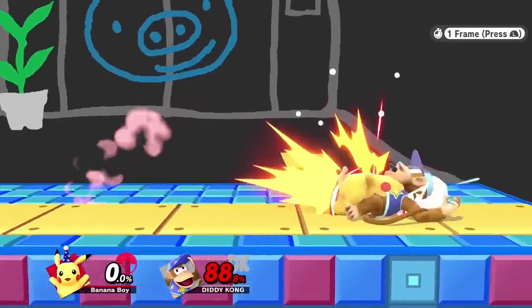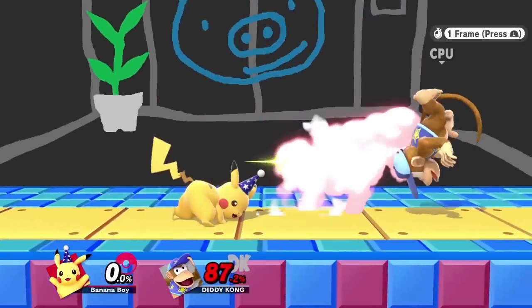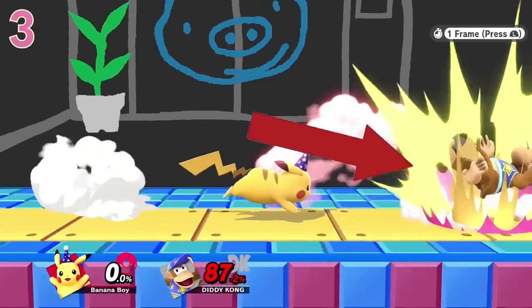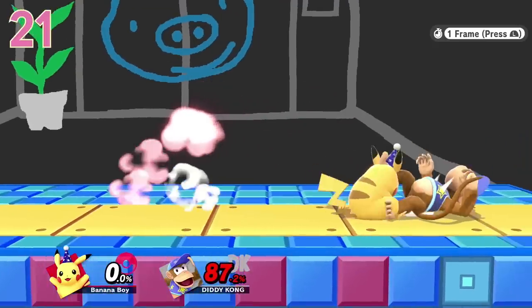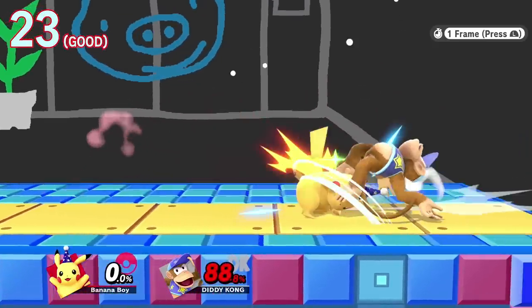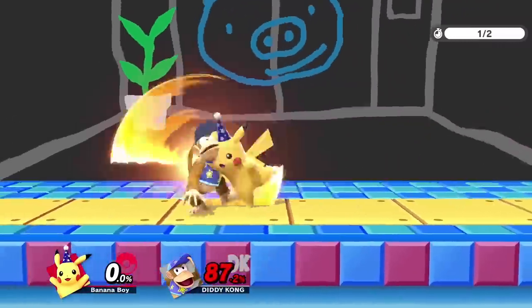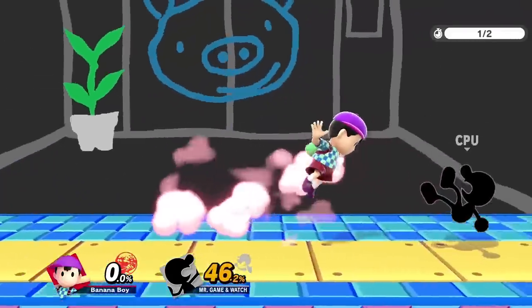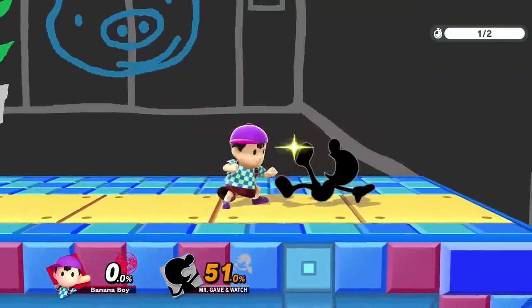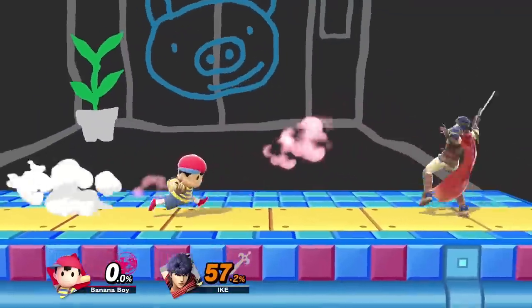To test whether you can reach the opponent in time, use training mode and set the speed to frame by frame. After sending the opponent into a tech situation, run up and get right next to them. As soon as the red sparks show up, start counting the frames they're on the ground by repeatedly releasing and pressing L. If you jab them within 25 frames after they hit the ground, you're definitely fast enough to do a jab lock, meaning you'll likely be able to cover missed tech, tech in place, tech roll in, and possibly tech roll away. If you use a rising aerial to set up a tech situation, make sure to drift towards the opponent as you throw it out so you can be right next to them as soon as the animation is over.